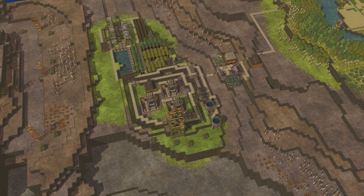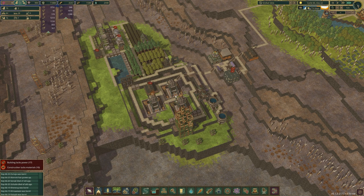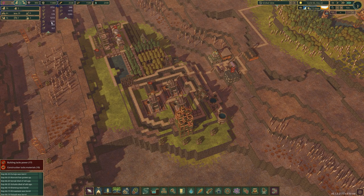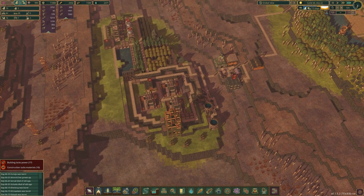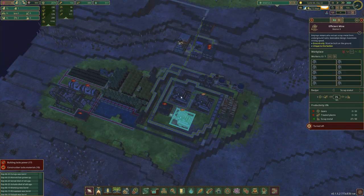Anyway, what did we do in the last episode? We built scrap metal production — we finally got scrap metal coming in and I now have over a thousand scrap metal. In this episode, we need to build out this town and make it into a metal district. We're going to start having decent metal production; we've got three scrap metal mines.